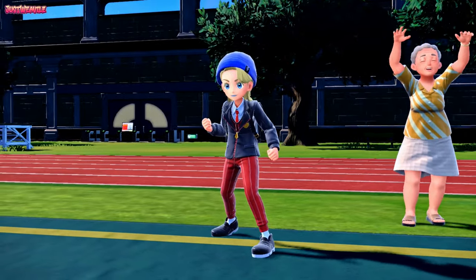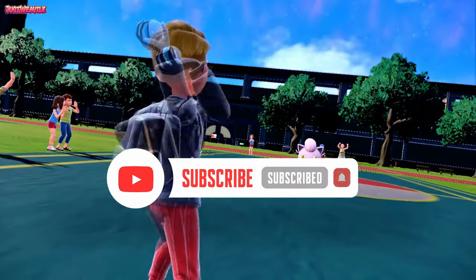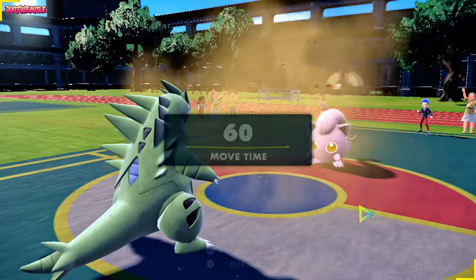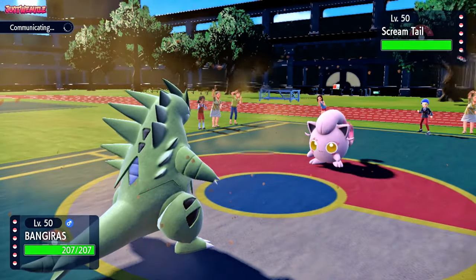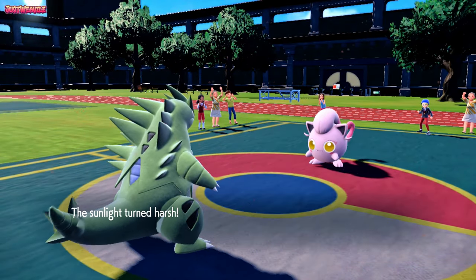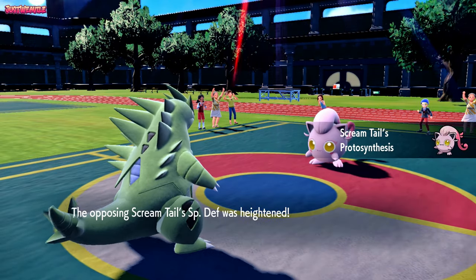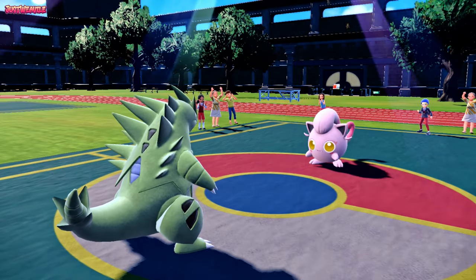The battle begins, and Roderick leads off with Screamtail as we lead off with T-Tar. This is not the worst situation. More than likely going to see Screams from this thing or Stealth Rocks — probably Stealth Rocks first. So I'm going to go for my own Stealth Rocks. They go for a Sunny Day — interesting. So they're setting up for the Leafeon. That makes sense. But we're going to get the Stealth Rocks up, and they're setting up Protosynthesis to boost their special defense.